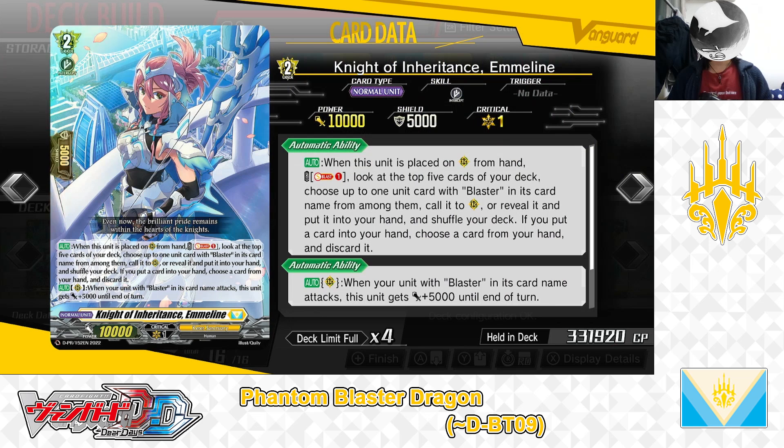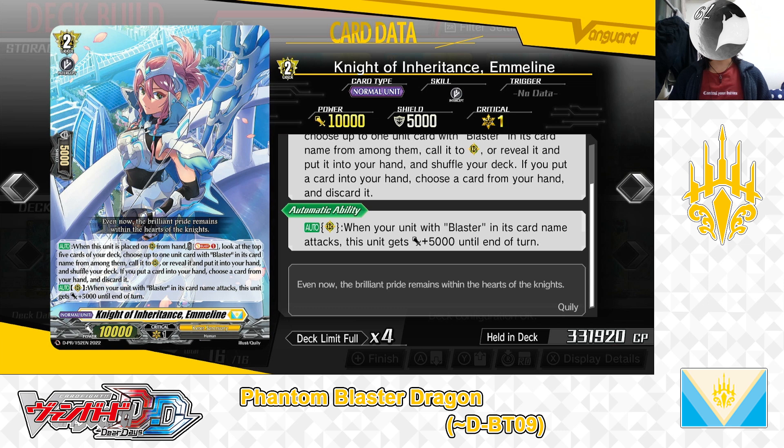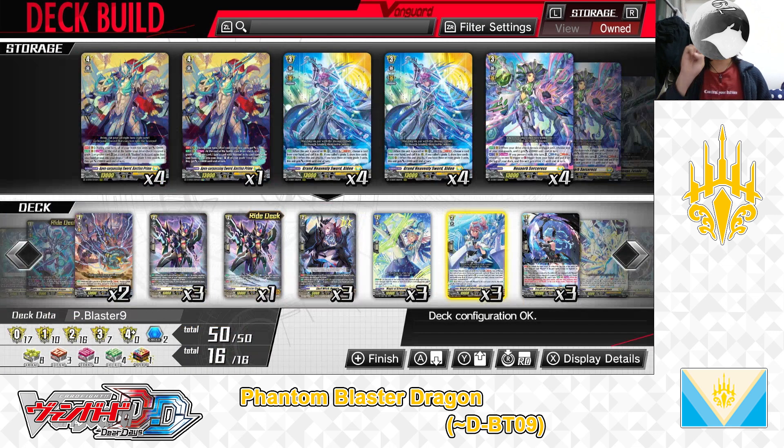Next up, Grade 2: Knight of Inheritance, Emeline. First Skill — Auto: When this unit is placed on rearguard Circle from hand. Cost: Soul Blast 1. If the cost is paid, look at the top 5 cards of your deck. Choose up to 1 unit card with Blaster in his card name from among them — call it to rearguard Circle, or reveal it and put in hand and shuffle deck. If you put a card from hand, choose a card from hand to discard. Second Skill — Auto as a rearguard: When your unit with Blaster in his card name attacks, this unit gets +5,000 power until end of turn. We have 3 in the deck.